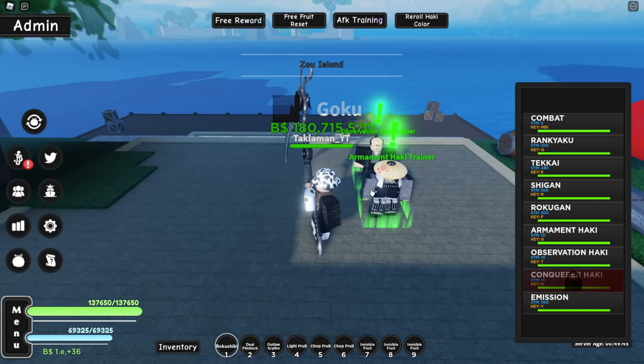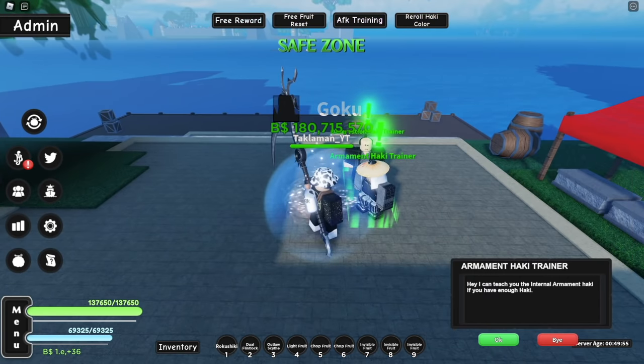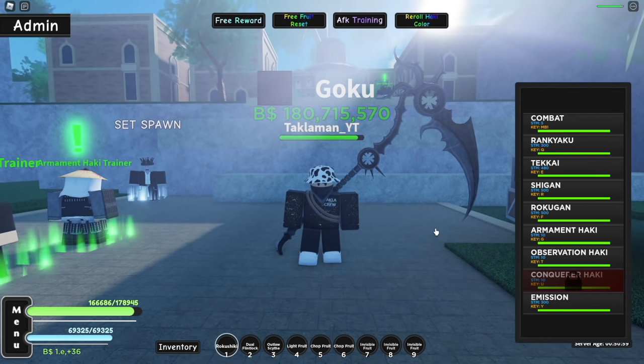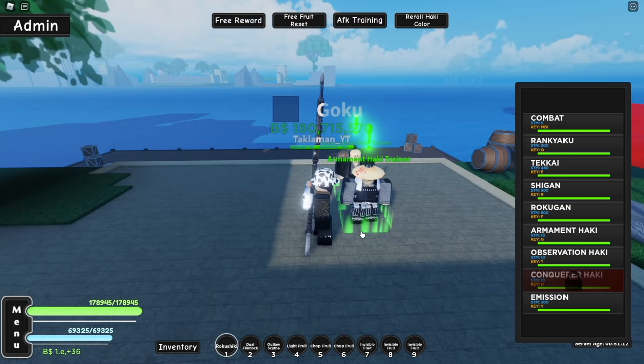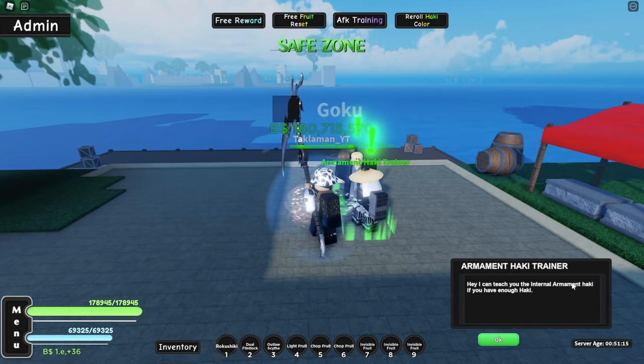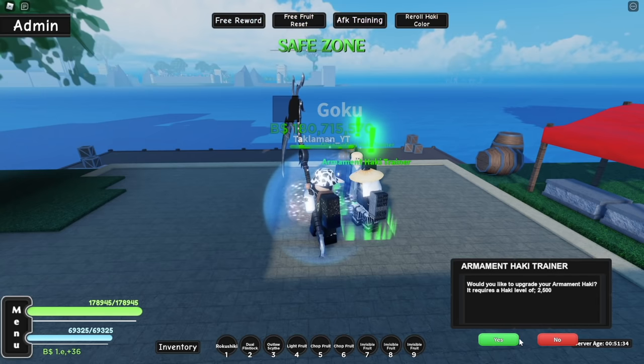We made it guys, let's go talk to him again. He's already ready to teach us the next step — I think we just got an upgrade already. Let's go check it out. Our external haki — no visual changes yet. I think the external haki just buffs it, I don't think you get any different looks yet. I think it's the last upgrade where you get different looks. You need 2,500 for this next one.